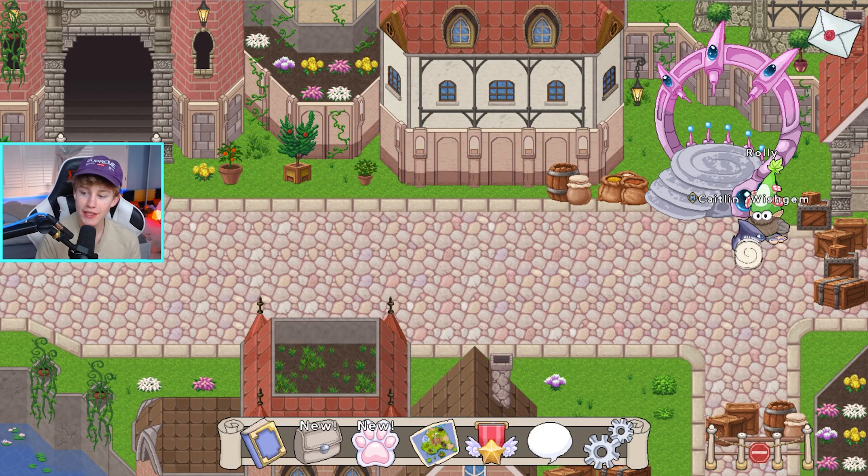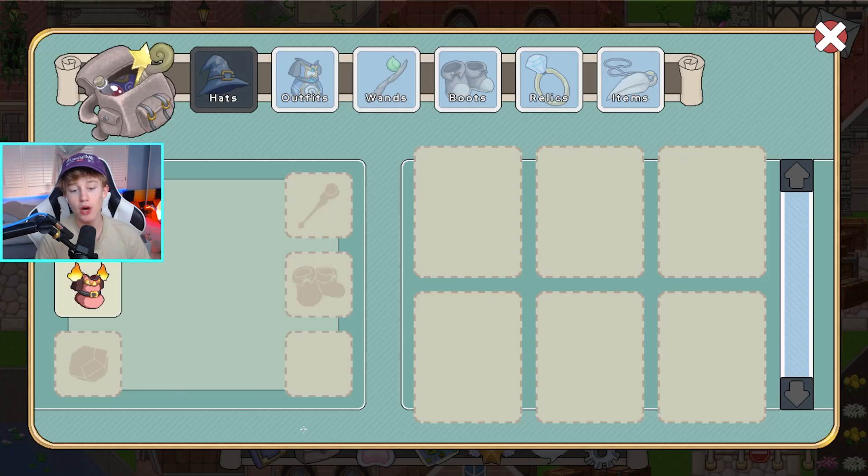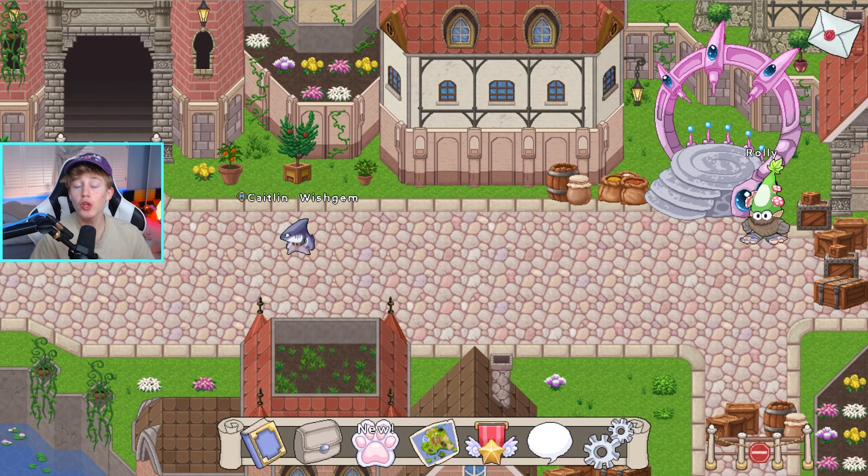We're gonna go ahead to Rolly and see what we get transformed into — and boom, we transform into a little shark! Fun fact: I think this is actually where the Academy was going to be built in old Prodigy. That's gonna wrap this video — we are now switched into this little shark. If you guys enjoyed, make sure to go down below and hit that subscribe button. Thanks so much for watching, I'll see you guys in the next video — peace out!